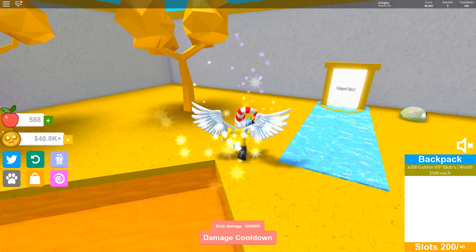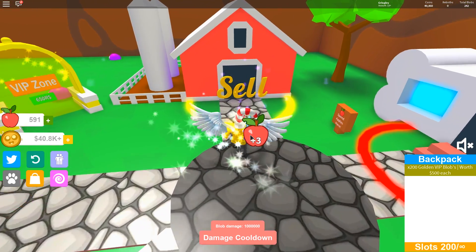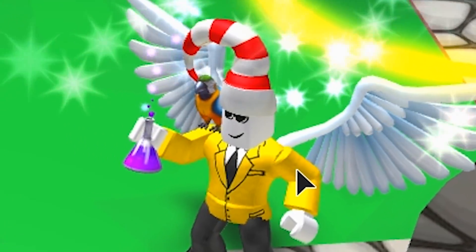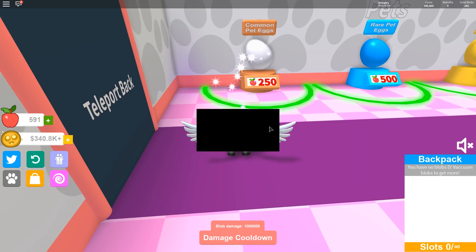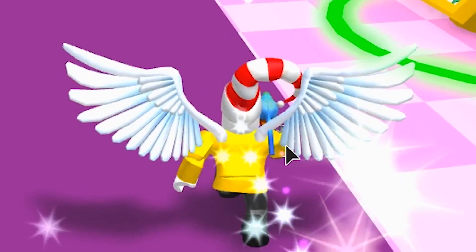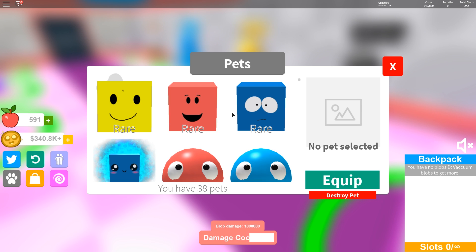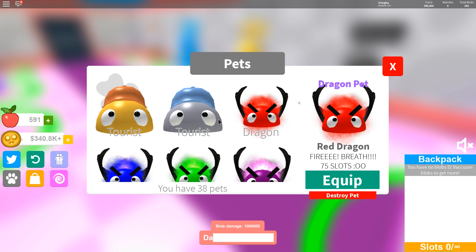Let's go ahead and cool down for a second, go back to the teleport. We're about to find out how much cash 200 blobs out of the VIP area will get us. 300k — let's go! Now what else can I get with 300k? I actually already have all the pets, but where do I activate them? Why have I not been turning any of these on?